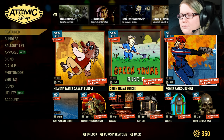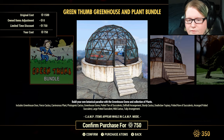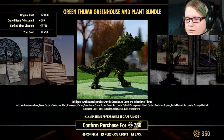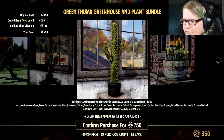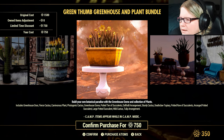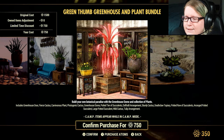The Green Thumb Bundle is 50% off at 750 Atom. It comes with the Greenhouse Door of Fierce, Greenhouse Door of Fierce Cactus, Carnivorous Plant, Photographic Cactus, Greenhouse Dome, Potted Tier of Succulents, Daffodil Arrangement, Sturdy Cactus, Deathclaw Topiary, Potted Row of Succulents, Wild Cactus, and Tulip Arrangement.